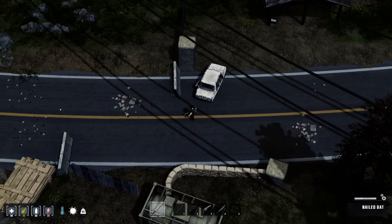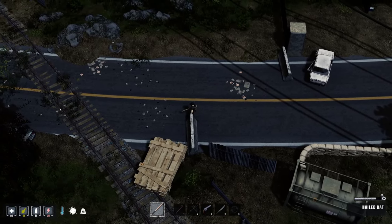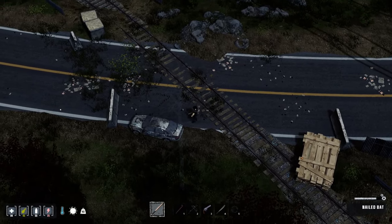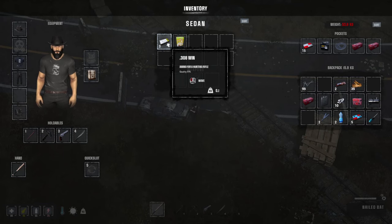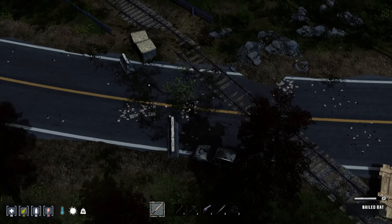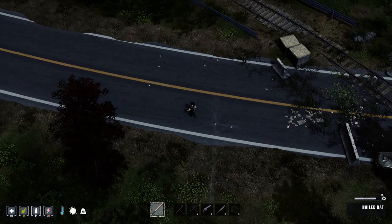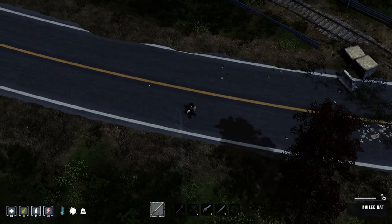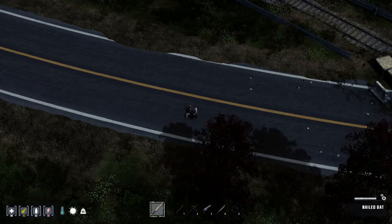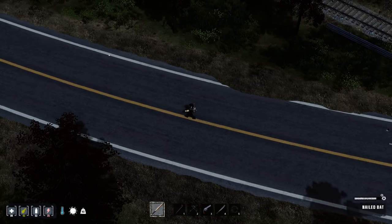Now there is a bandit camp up here, so you want to be careful — we don't have much ammo. You want to be careful. I would probably drop some of this stuff, but I believe I need everything, and the one thing I drop is going to be the thing I need. We're going to keep walking up here.